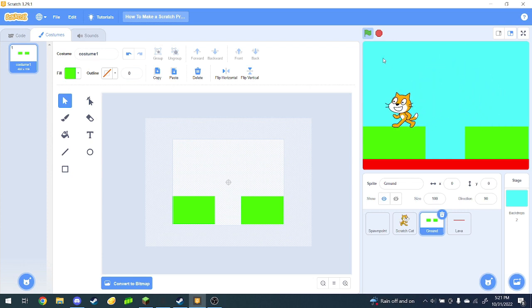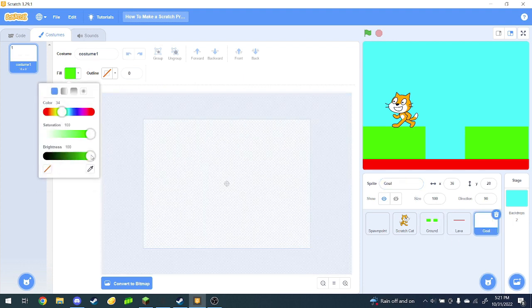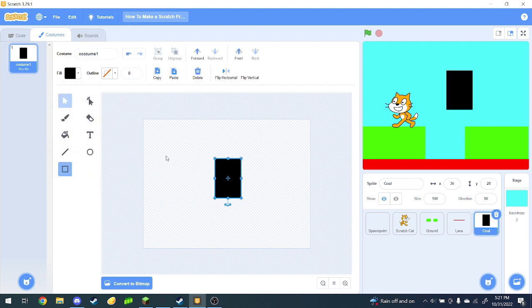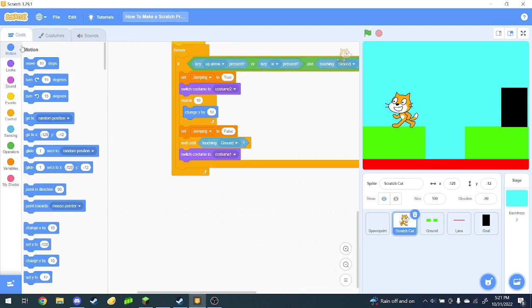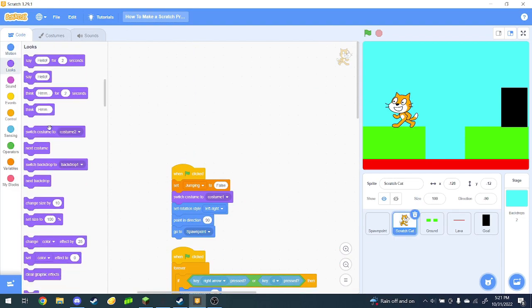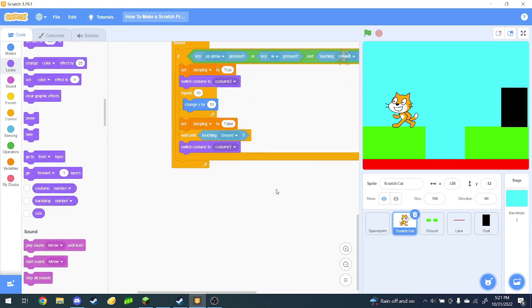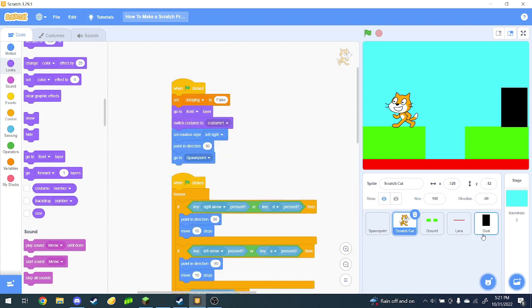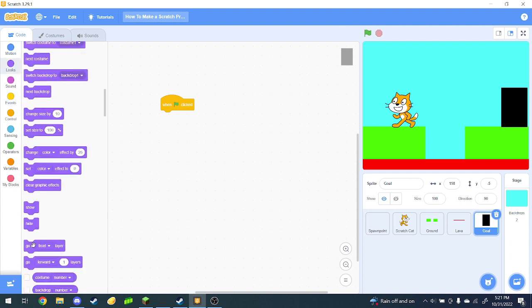Well, what we're going to do is we're going to make another sprite for that. We'll call it Goal. Now let's just draw a black portal as our goal. You can really draw whatever you want, just as long as it's big enough for the ScratchCat to actually touch it. Now make sure the ScratchCat's always in the front layer. In fact, we're going to add something to the top of our script that makes it go to the front layer when the project begins. There we go.